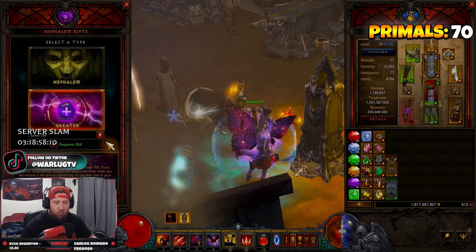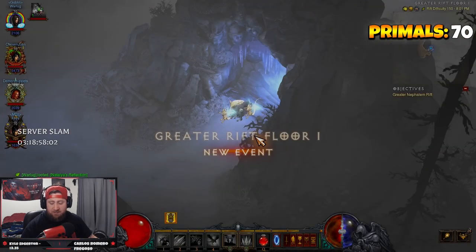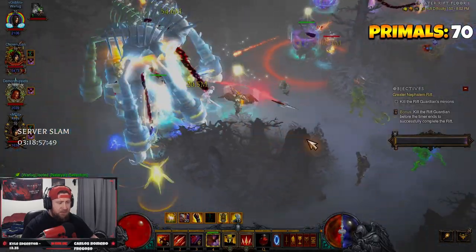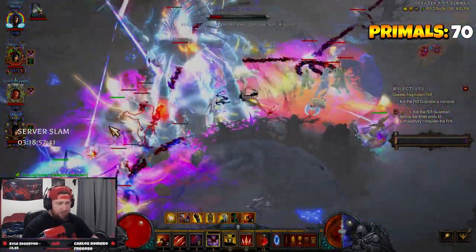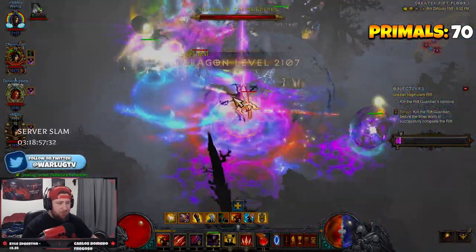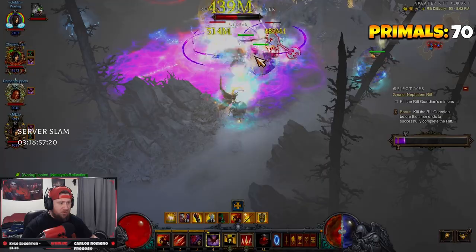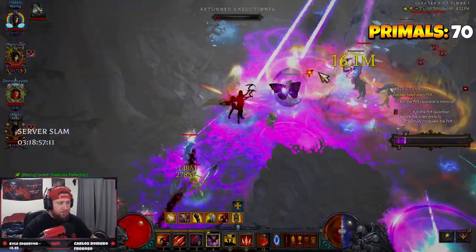All right, we're going into the GR 150 — let's crank this out and showcase how strong the build actually is. We got a really good map this time. The build is pretty straightforward: build up your momentum stacks, spam Wolf Companion, drop the Marked for Death on enemies, drop your shields on your DPS characters as well as on your Barbarian who's up close and personal, and spam Multi-Shot Wind Chill as you continue to move through everything.